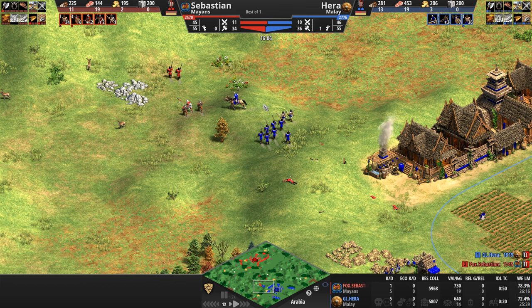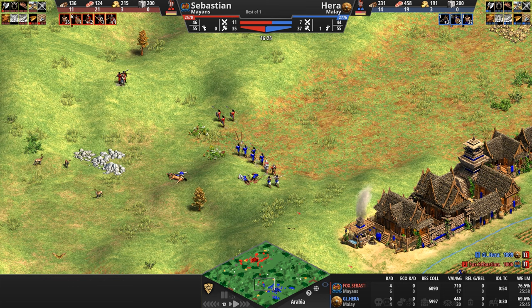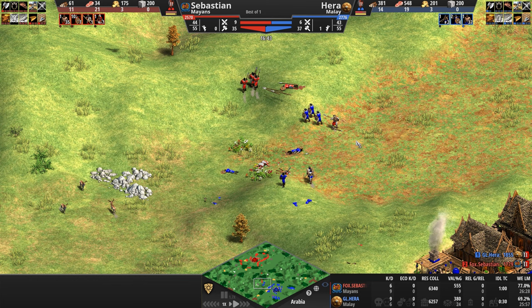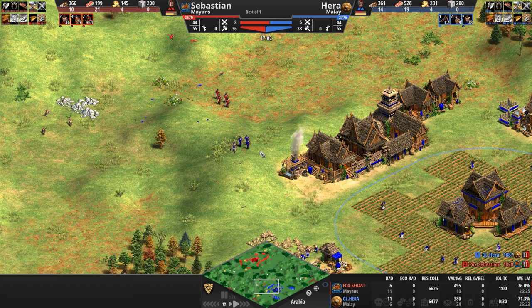Lots of hills and high ground advantages and disadvantages everywhere. Hera's army is smaller in totality, but right in front of us his army is much bigger than his opponent's, and he's got two archers on the high ground. He went after the man-at-arms first — maybe should have gone after the eagle. Doesn't matter, eagle dies having accomplished very little. So now the players are trading out. Hera is banking 550 food and 200 gold — we know what his plan is.